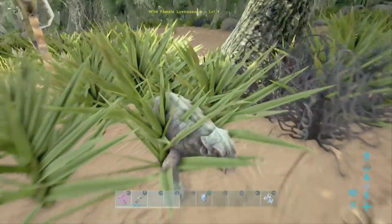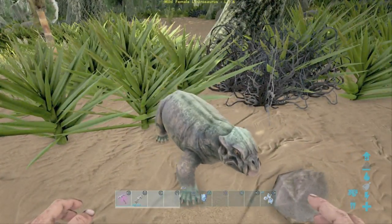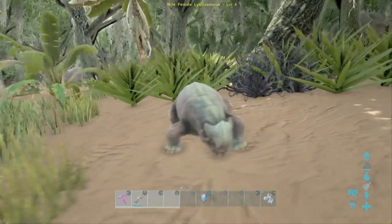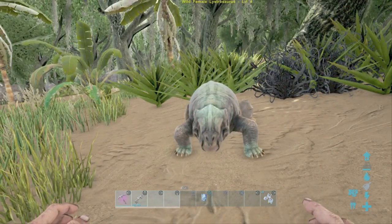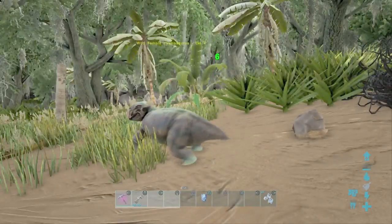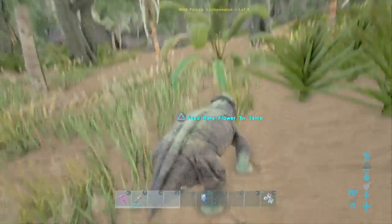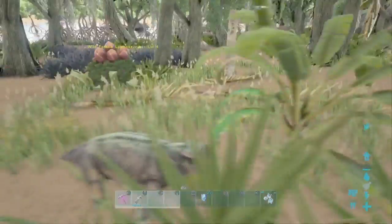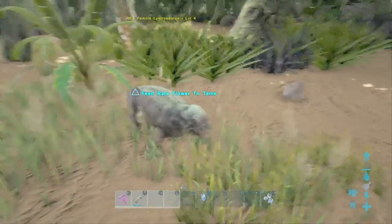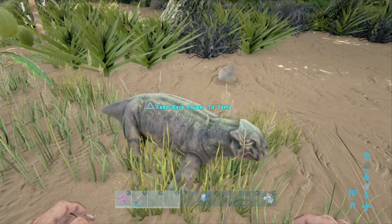Number one is the Lystrosaurus. Now, like I said, we're doing it in no particular order. This guy here is probably the easiest to tame. He's not very hostile at all — you can punch him and he doesn't even fight you. Look, he just doesn't even care. He's pretty much a friendly neighborhood dog. You can feed this guy rare flowers, which are pretty much his kibble version.